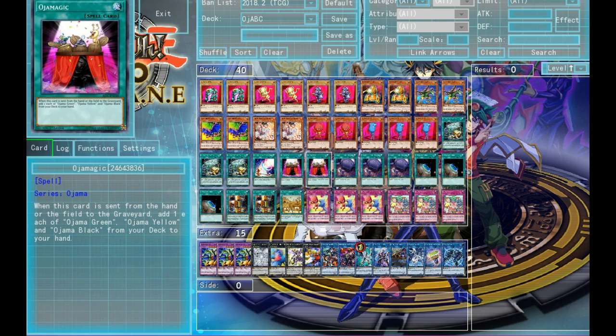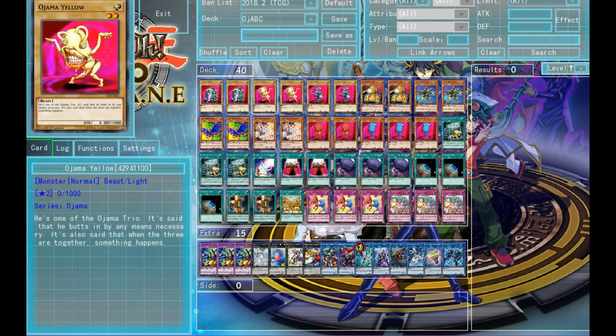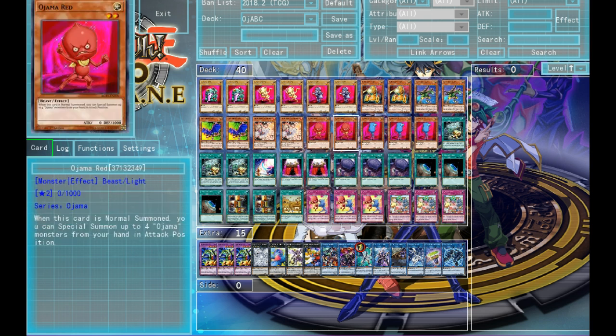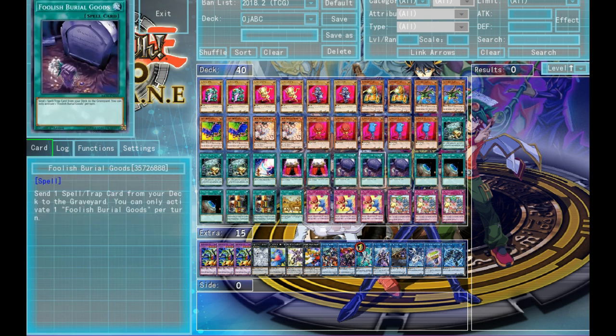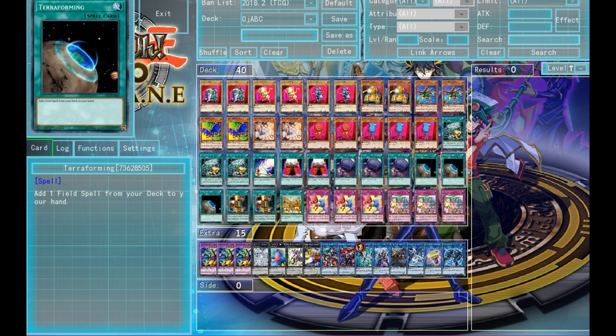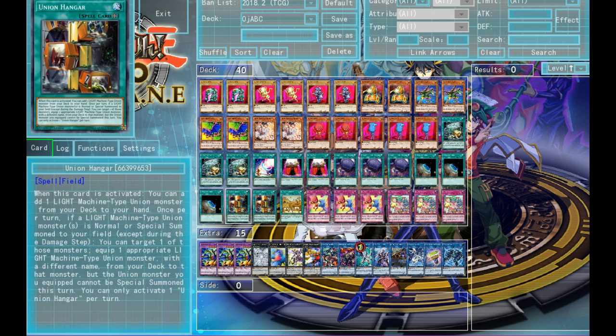Two Ojama Magic. This card is just absolutely insane — you send it to the grave and you get to add three cards to your hand. Basically, putting this in the grave with anything is a plus two. It's just a really good card and it gets to your Vanillas. Three Full Spiral — just send the Duo to the grave. If we have Duo in the grave, we kind of just win, because you banish that and you summon your Ojamas. Then there's three Terraforming, because Union Hanger is still an insanely good card, and also Ojama Country.